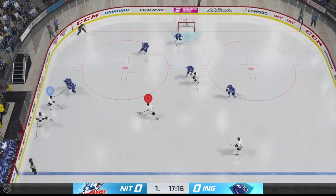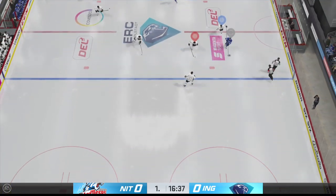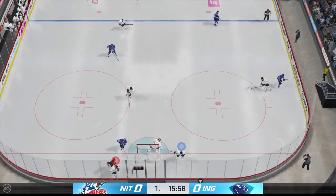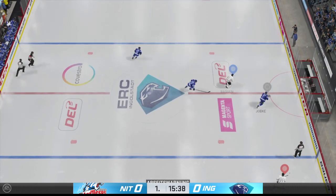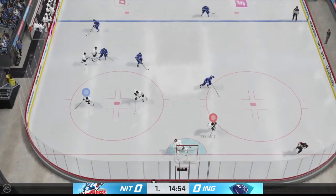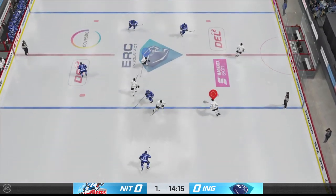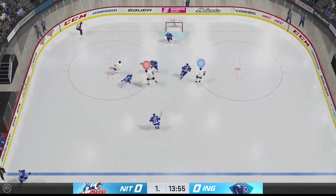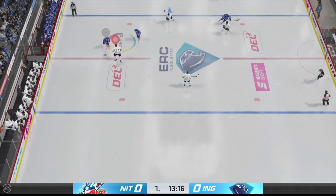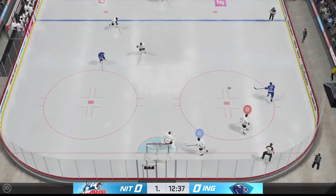Puck battle along the boards. Ingolstadt's got it in their own zone. Along the half wall with the puck. Nuremberg's got a hold of it against the wall. Some great thievery in the open ice. Nice pass back. Brings the puck into the offensive end now, and uses the length of his stick to knock that puck away. The Ice Tigers move the puck in the defensive zone. Nuremberg's got the puck. They've got numbers. And too much traffic in front blocks that one. Jostling for the puck and it's knocked away. Absolutely levels them. Laying the body.